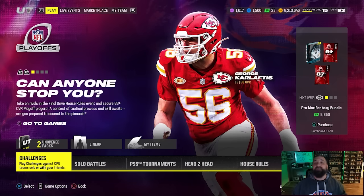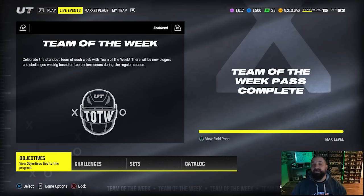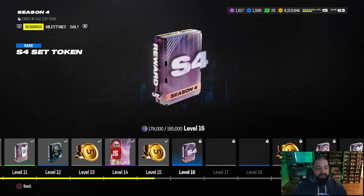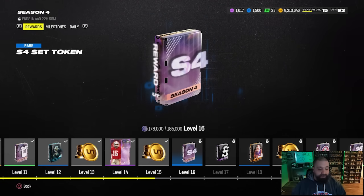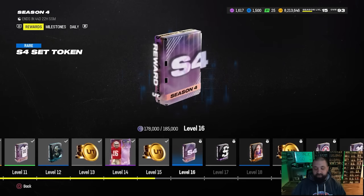We got a brand new field pass this week - the Season 4 Field Pass - so if you care to grind this one, this should be your primary focus. You're going to get a ton of free packs, coins, players, etc. If you've been playing the game all year you already know how this works, but I'm really speaking to people who don't know or just recently got the game. All of your rewards are going to be found at the bottom of the screen and you can scroll through them with the left or right D-pad.